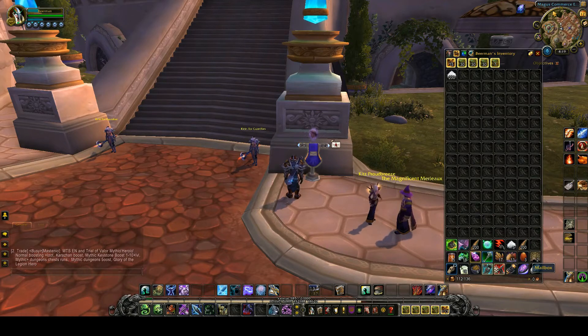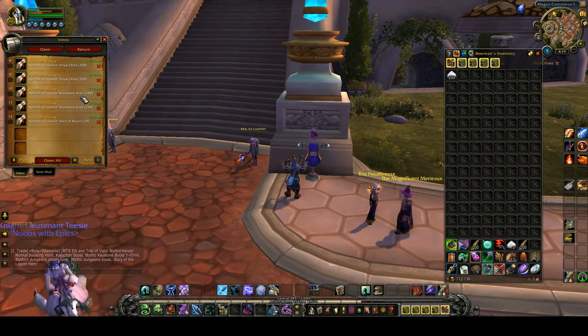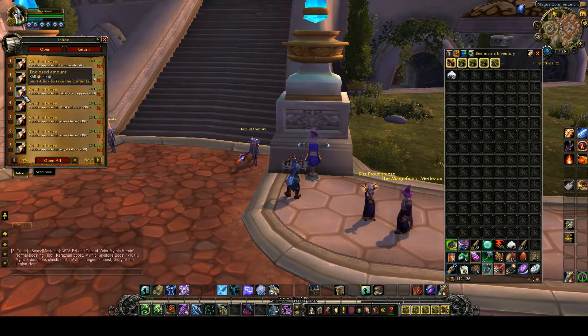I'm going to show you how much I made. As you can see, I sold Dallano Peño peppers, Muscomb butter, River onion, Storm scale, Storm dark snails, and slices of bacon — to see how much they go for. 2,200. 1,800. Muscomb butter less but still good — 706. Dallano Peppers the same. So let's open them all and let's see how much I get from this.